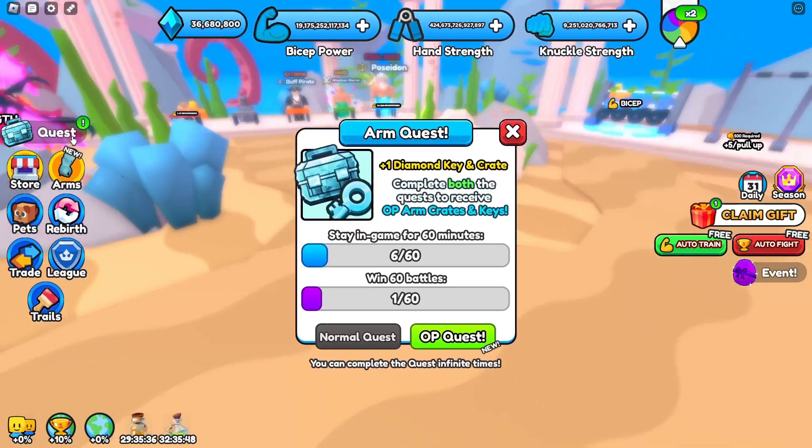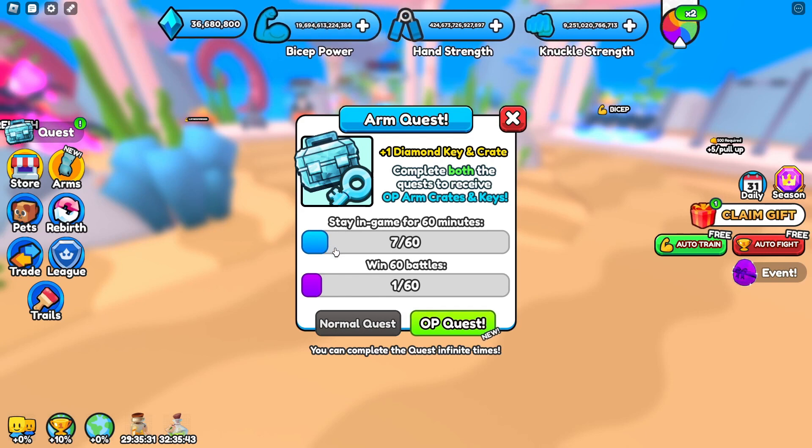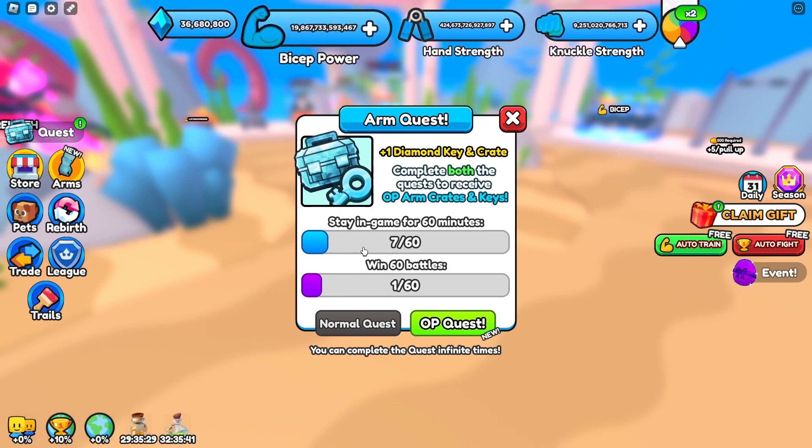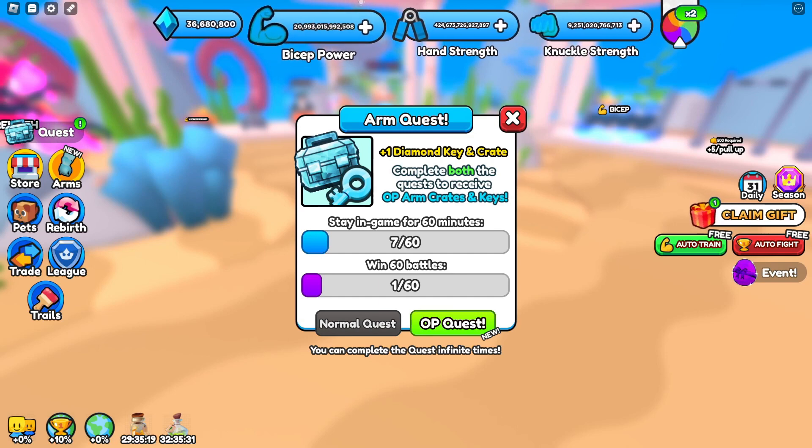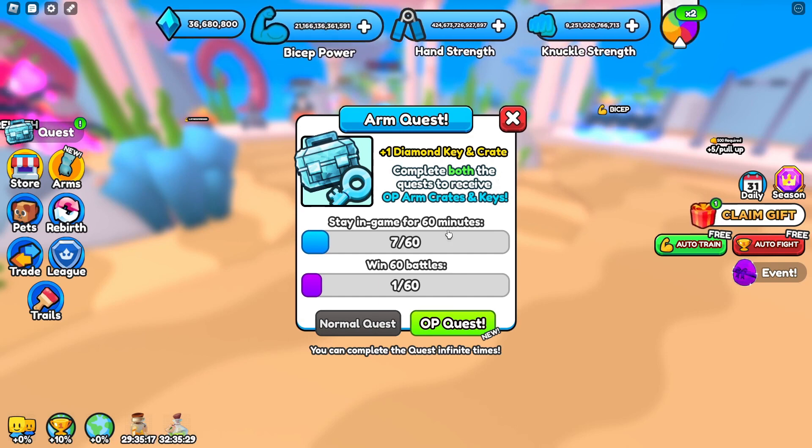Another strategy for the win 60 battles OP quest is when you're fighting the Poseidon boss in the new event world in the third world, that's going away in three weeks. Turn on your auto-clicker whilst you're fighting the Poseidon boss so you don't get kicked out of the game for being AFK too long. Or you could just go into the game and click your mouse a few times. I've done this trick loads of times and now I have loads of free keys, but I opened all of them in my last video.